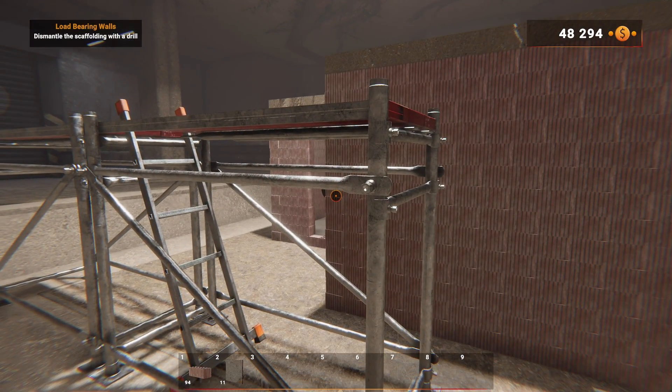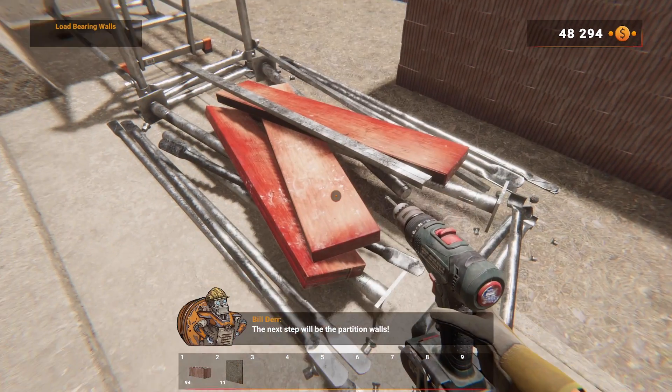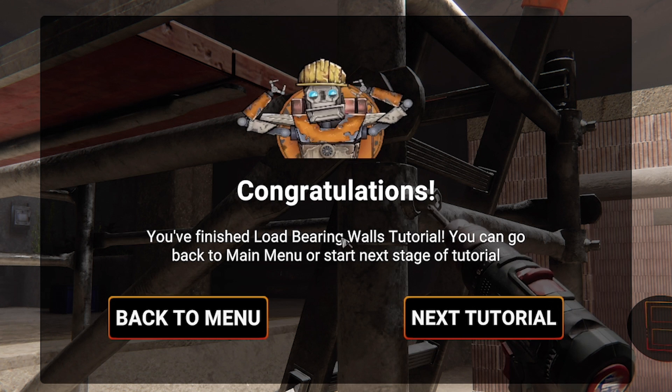We've got to dismantle the scaffolding, so we select our drilling machine and we literally just wob. That was far too fun. The tutorial finished.